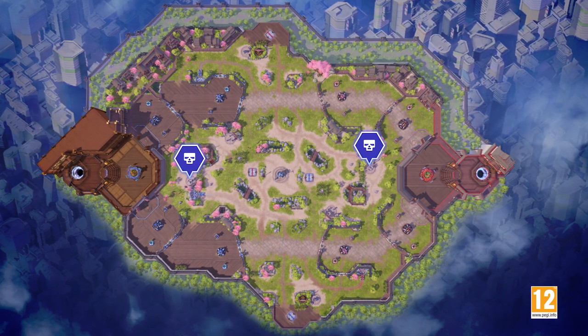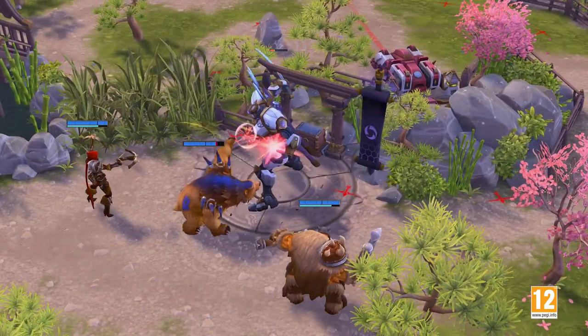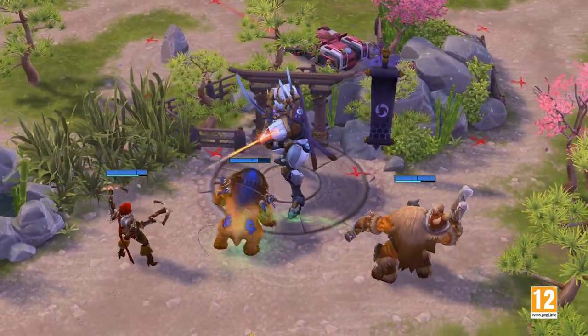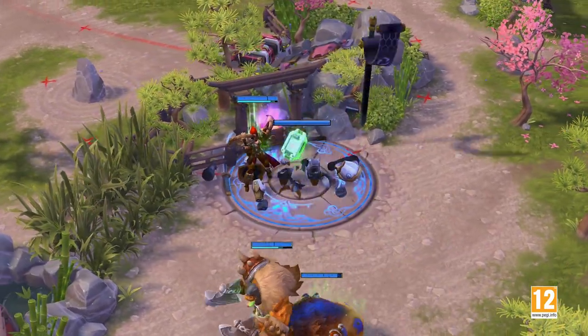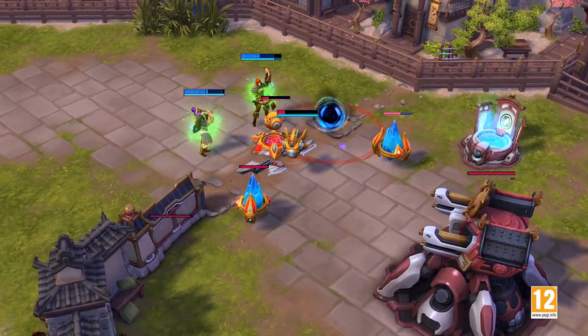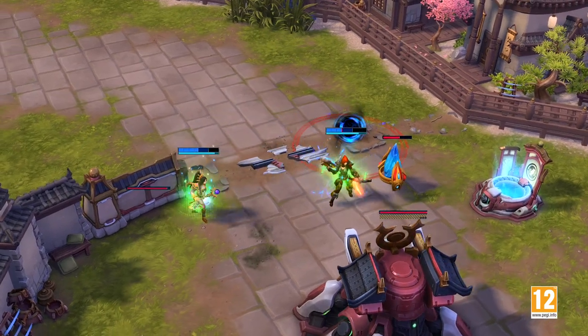Just outside the blue and red base sits a support camp. This hard-hitting sentinel will cast a heal on himself once damaged, but if you can secure a takedown, you will be rewarded with a healing pulse token. Upon activation, this item will release a pulse of restorative power that will apply a moderate heal to all nearby allies over a short duration.